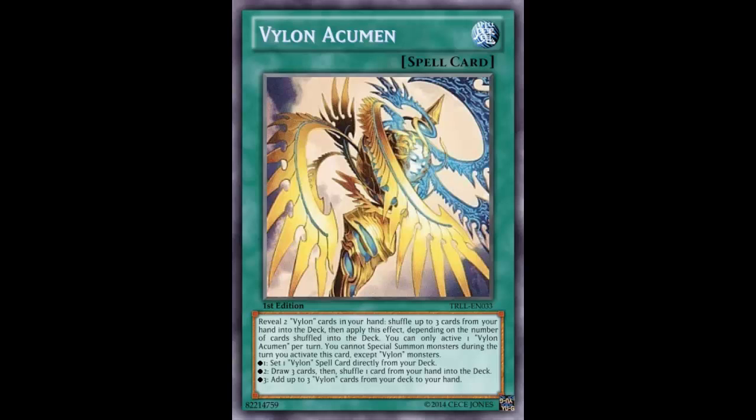So let's do the math — let's say I have five cards in my hand. I play this, so I'm neg one. Then I reveal two and I can shuffle those two, plus one more, back. That's a neg four total, so hopefully this card does something demonstrably good. It says 'up to three,' so you don't have to shuffle the full three.